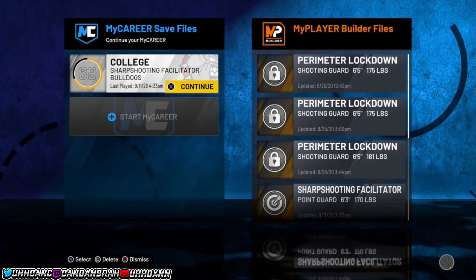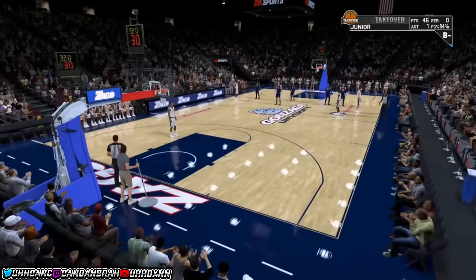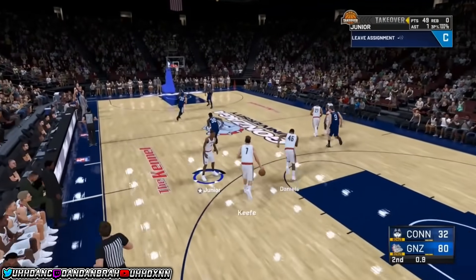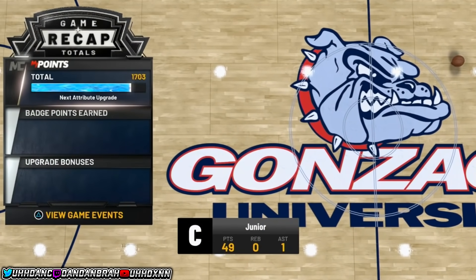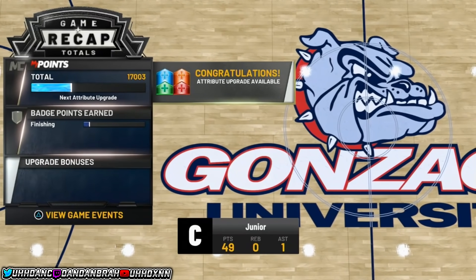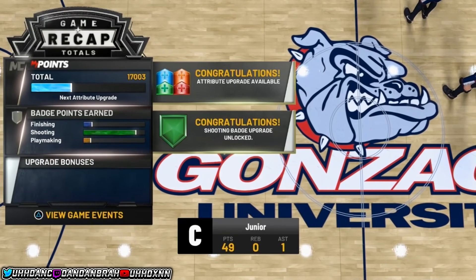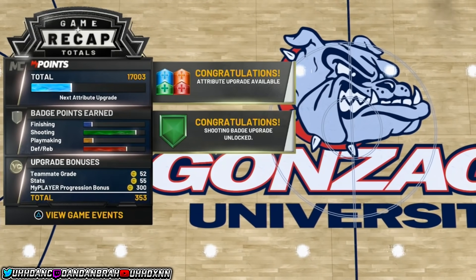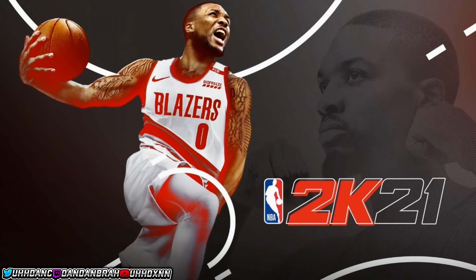To repeat the glitch, it should put you back at around 20 to 30 seconds left. For me it was at five seconds but the game puts me back at 30 for some reason. I'll fast-forward to where there are two or three seconds left. Once the game loads, let it play out normally. When the VC stops counting up — like right here when it stops — that's when you close your app, go back into the game, and the glitch is done.